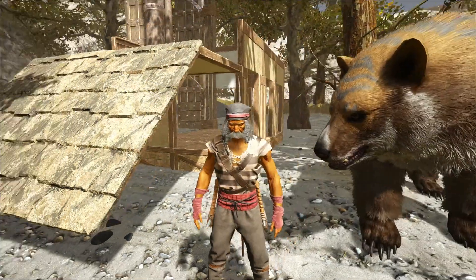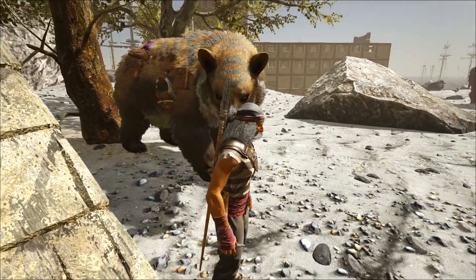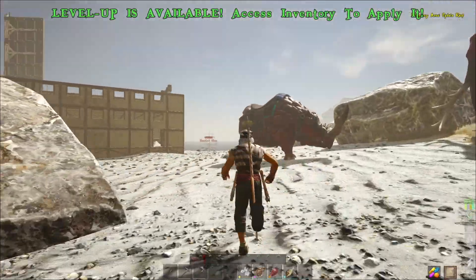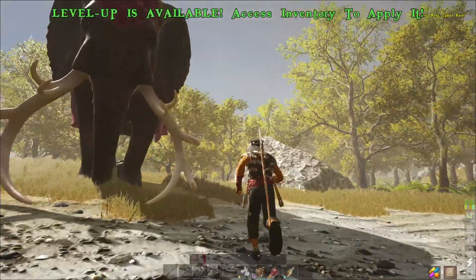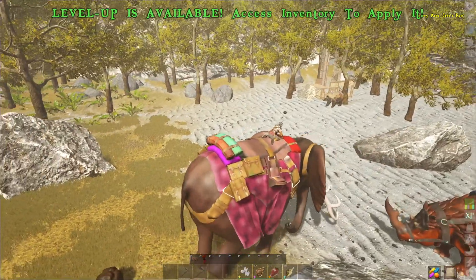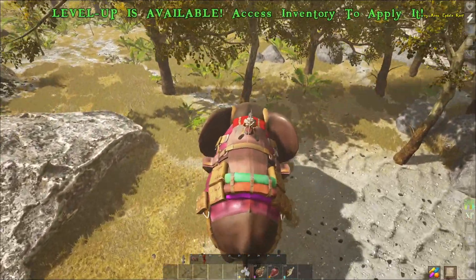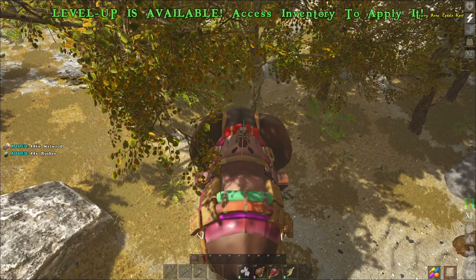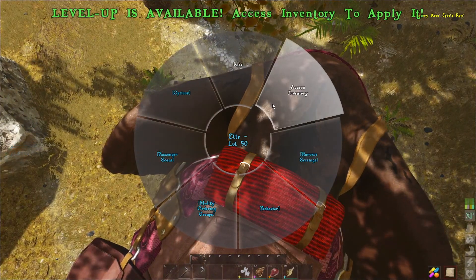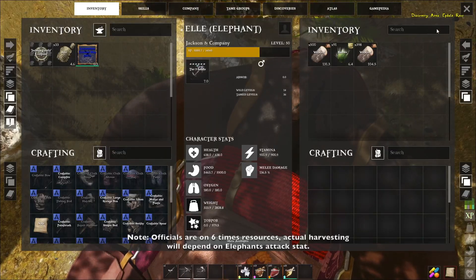Not only will you have this lovely bear hanging out with you to help protect you, but you'll also have a rhino and an elephant. Let me show you the elephant first. They're not speed demons, but you just walk up to the trees and have them attack. Go into the inventory and there they've collected wood — that's for us.